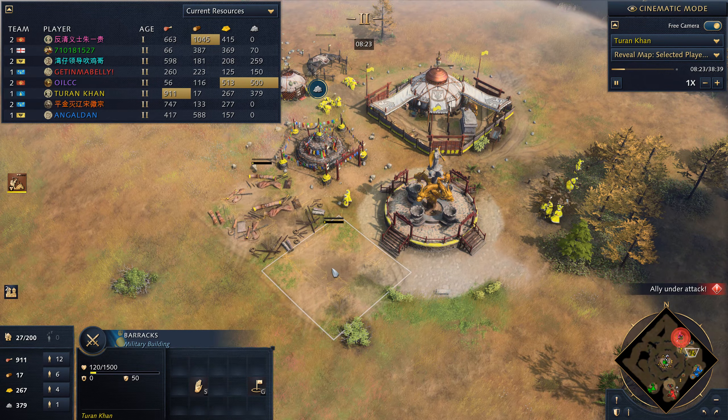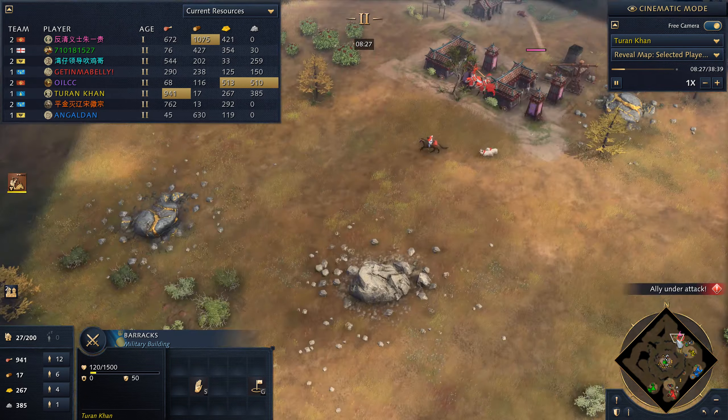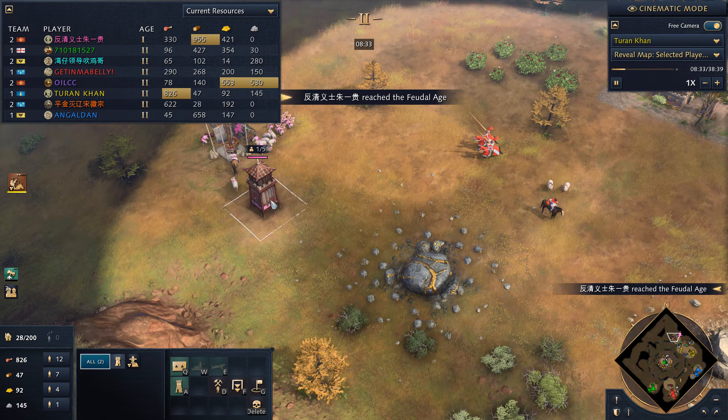I'm on one pasture, four on gold, the rest on wood. I'm on a solid tree — I should have moved a little bit earlier. I'm finally going up with barracks and we're going to try to attack.